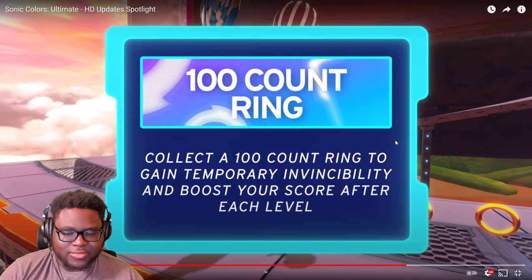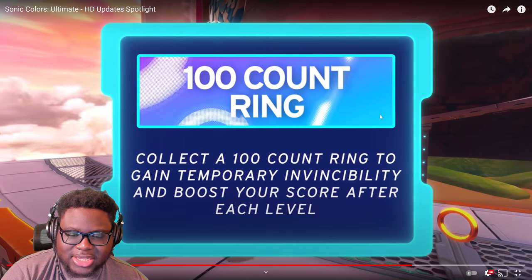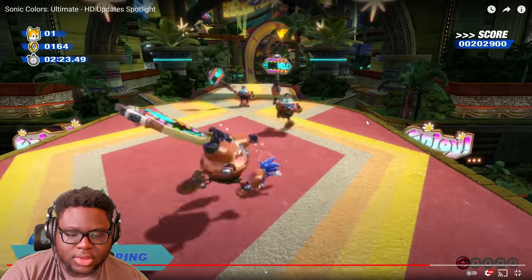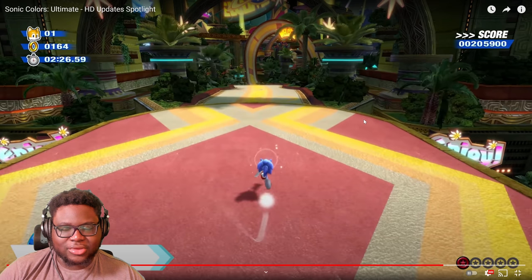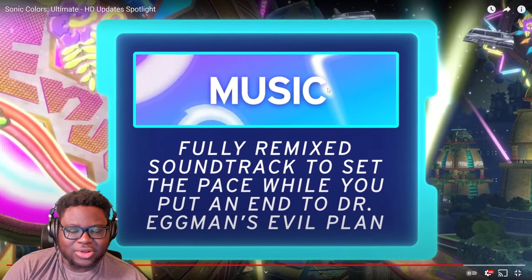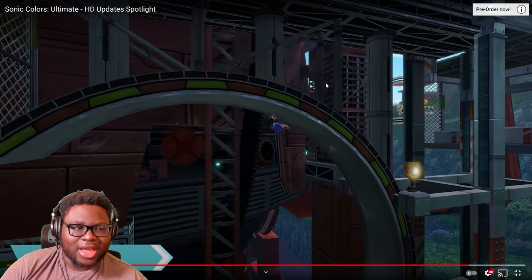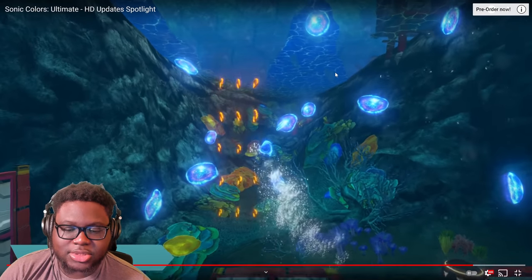Collect a 100-ring count to gain temporary invisibility and boost your score. We heard about this one before, and now we're seeing it properly. But we have boost anyway to plow through enemies, so it doesn't make much of a difference. There's also a fully remixed soundtrack — I'm hoping you can toggle it because the remix playing in the background is actually kind of nice, but there are some mid ones in there so I want the option just in case.